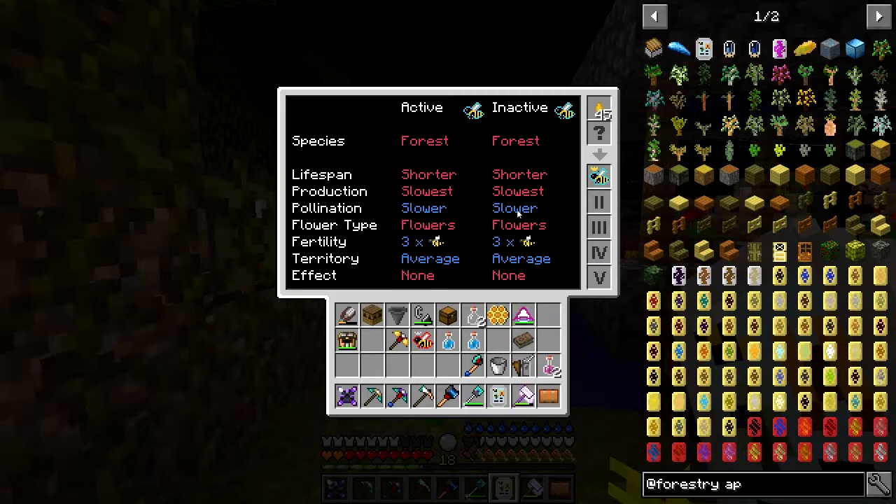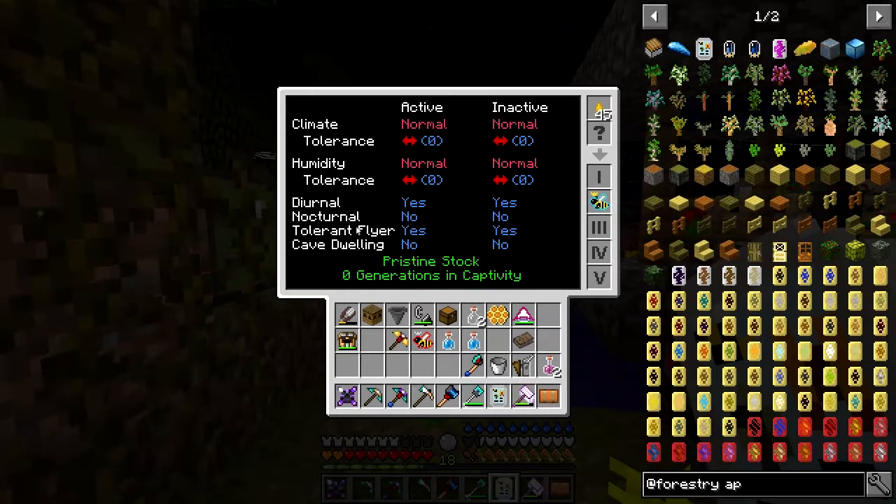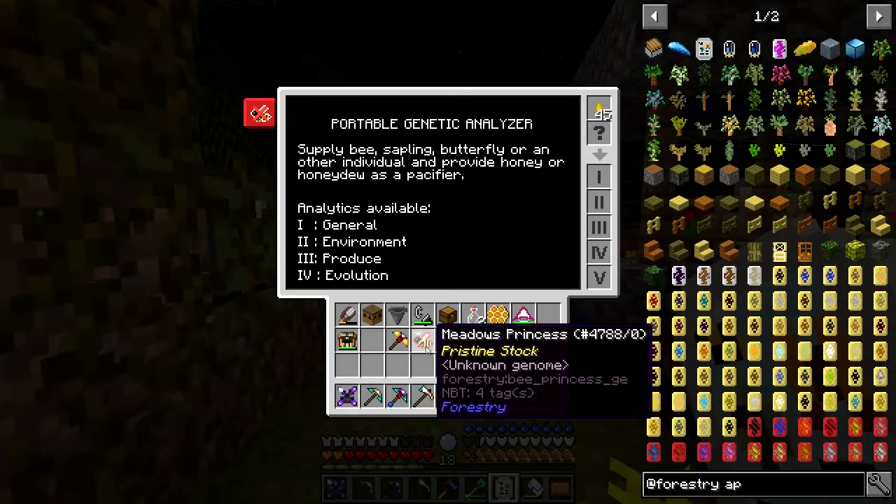It's a forest bee: shortest lifespan, slowest producer, slower pollination — the blue color means that trait is recessive. It eats flowers, any Minecraft flower. It produces three offspring, territory is average, no effects. Its tolerances: it's a tolerant flyer so it can fly in rain. Diurnal means it flies in daytime, nocturnal means nighttime, cave dweller means it works with sky obstructed.